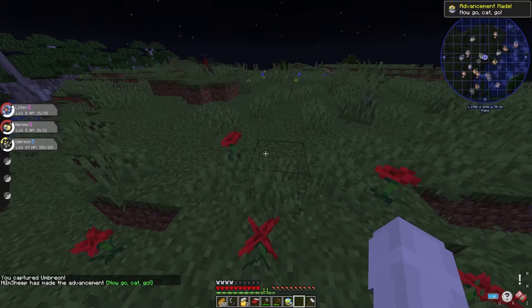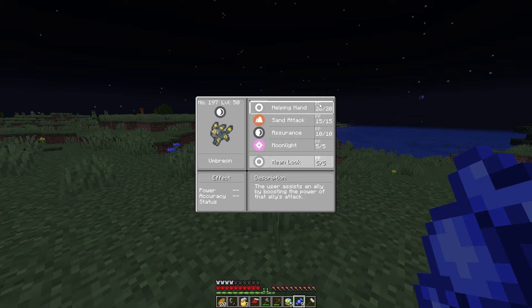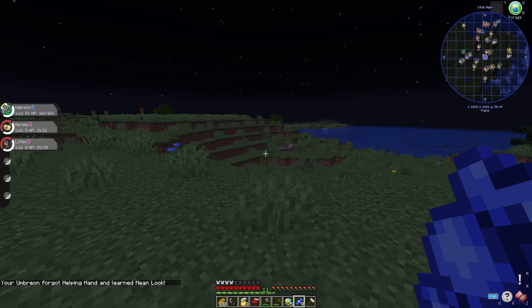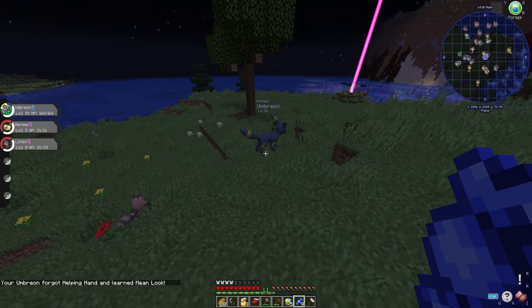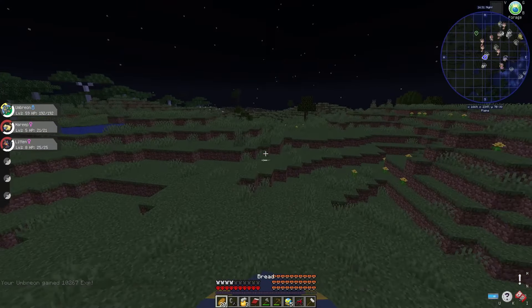I was so happy to finally have our first Dark Pokemon, and leveled him up with all my rare candies from my pillaging adventures. I then replaced Helping Hand with Mean Look, so Pokemon couldn't run away during battles. Now that I had Umbreon, my bike was kinda useless, but I kept it anyway.